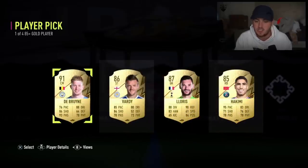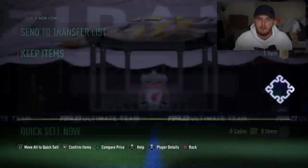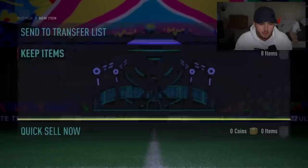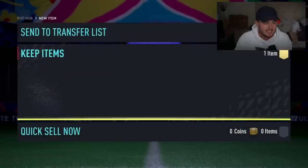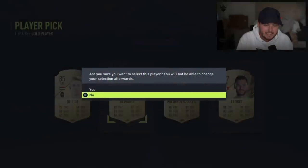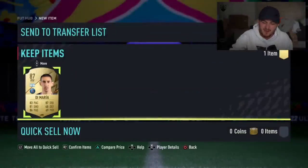91 Kevin De Bruyne - that's good fodder, that's not bad at all. Not what you're looking for, but these are essentially free player picks - you get them from submitting 11 commons where eight of them are silver. Next 85 plus - apparently this is the red listed account, so we'll find out whether that's true or not. No, definitely not a red listed account.